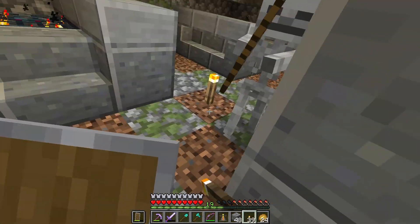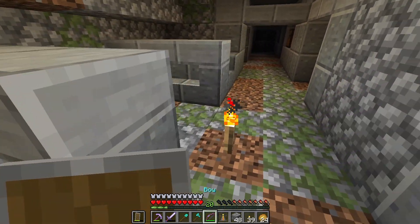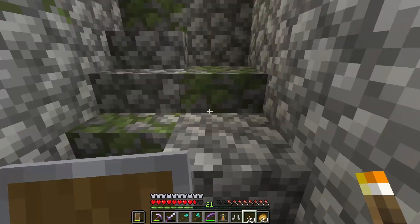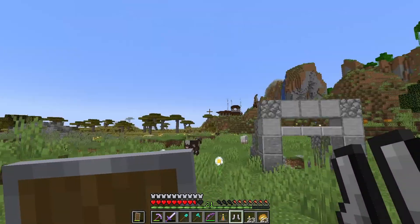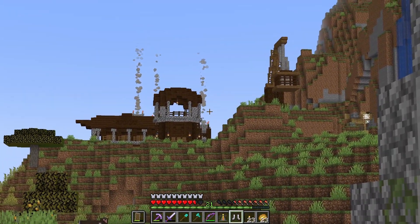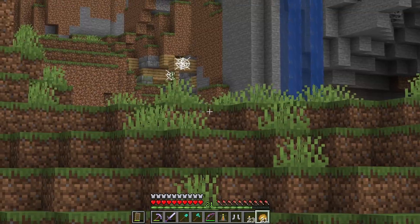I'll just go down because why not. There's a skeleton spawner too - I keep losing my way. This is a very terrible staircase. That looks like a pillager thing though - I'm gonna go without my horse just in case. There is so much to explore!